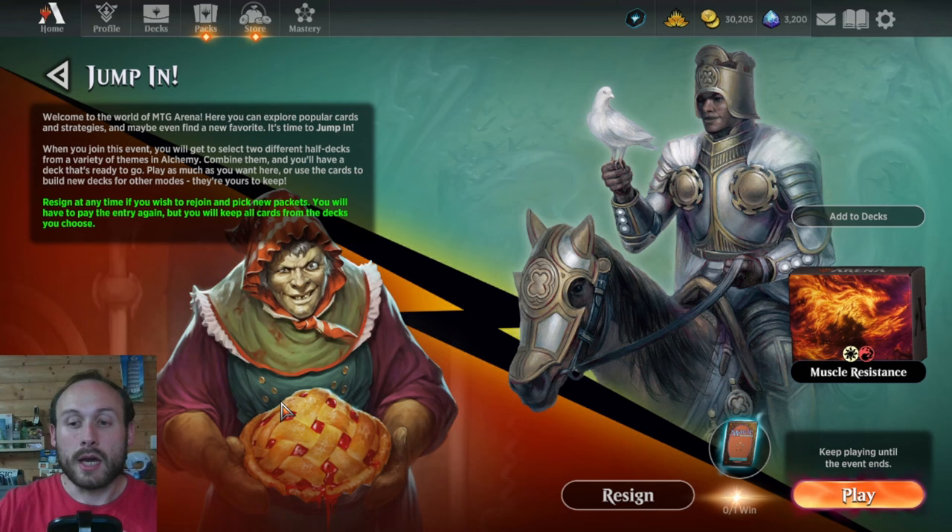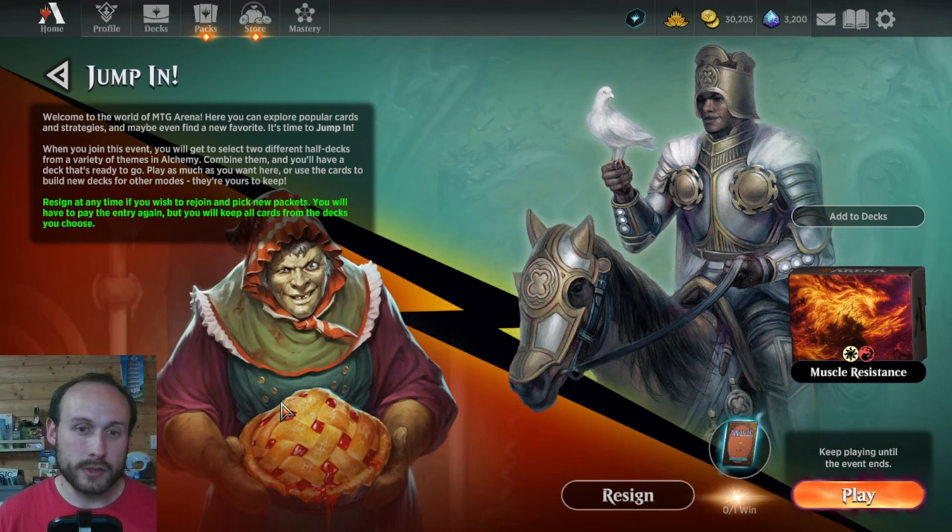Now let's look at the actual Jump In packs so you know what to expect. Remember, you're picking two different packs. I can tell you how each pack works individually, but how they work together depends on which combination you choose.